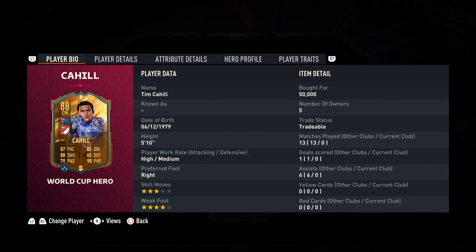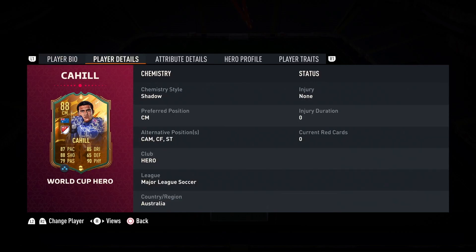If you want to see him in the CAM and striker positions, I've already done a review — check the link or look through my channel. This video is exclusively on the center midfield position. He stands 5 foot 10 inches tall, has high/medium work rates, right preferred foot, four-star weak foot, and three-star skill moves. He's going for around 50,000 coins, which seems like a bargain — he automatically gets three chem and can play center mid, CAM, center forward, and striker, making him good for squad building.